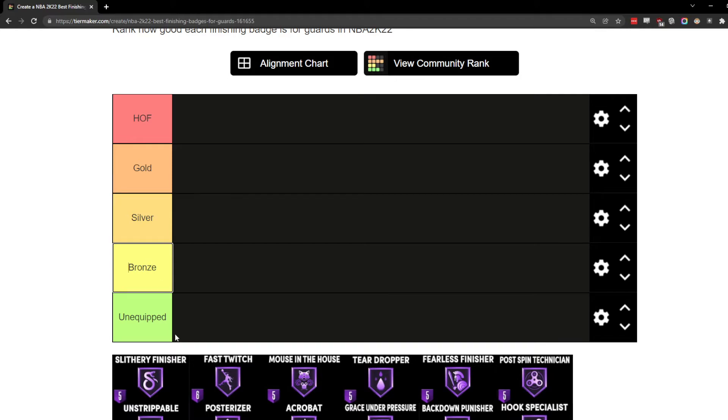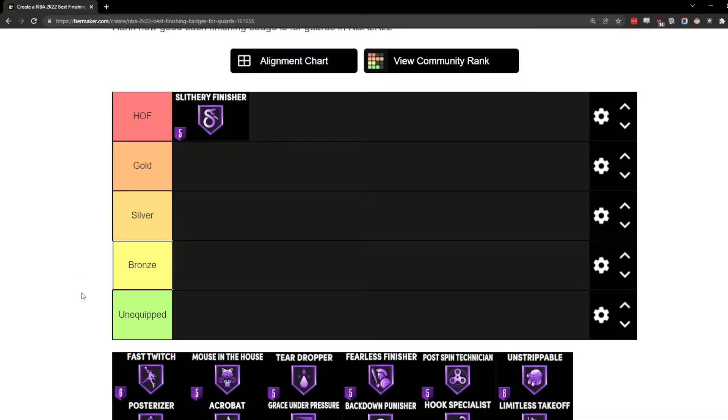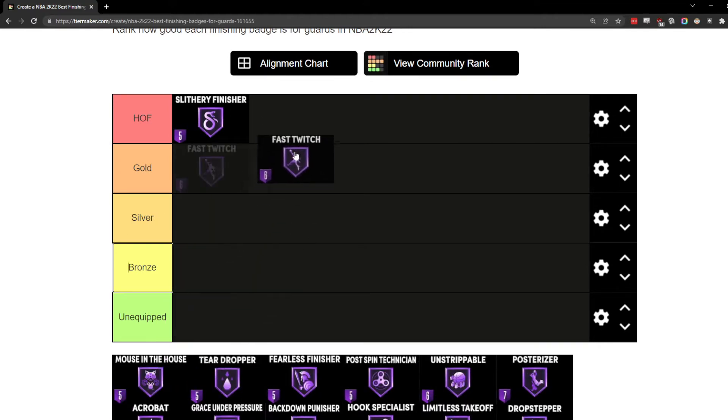The first badge we have is Slithery Finisher and I'm putting that in the top tier, because I feel like this is one of the top finishing badges — not necessarily the best, but definitely top tier. I would also put Fast Twitch in there, especially because they nerfed the speed of standing layups, standing dunks, and dribbling, so that they could add in certain badges like Hyperdrive, Quickchain, and Fast Twitch.